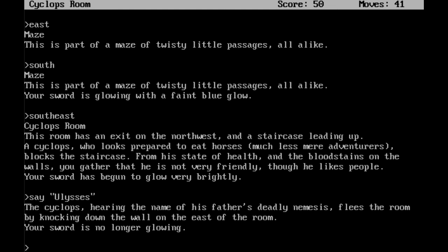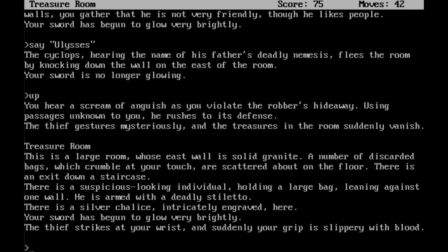Because I went through the maze very easily, I'm going to head up. You hear a scream of anguish as you violate the robber's hideaway — using passages unknown to you, he rushes to its defense. The thief gestures mysteriously, and the treasures in the room suddenly vanish. We've made it to a treasure room. This is a large room whose east wall is solid granite. There is a suspicious-looking individual holding a large bag, leaning against one wall — armed with a deadly stiletto. There is a silver chalice intricately engraved here. Your sword has begun to glow very brightly. The thief strikes at your wrist, and suddenly your grip is slippery with blood.